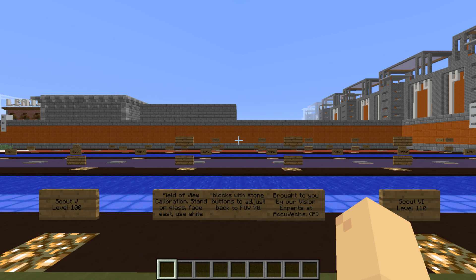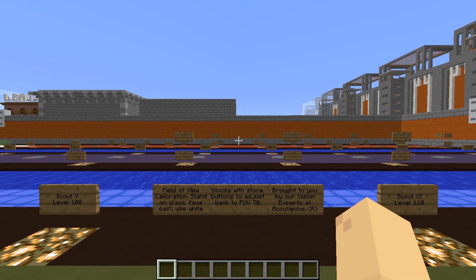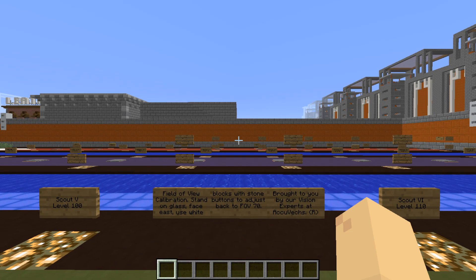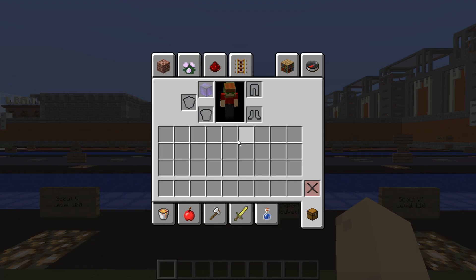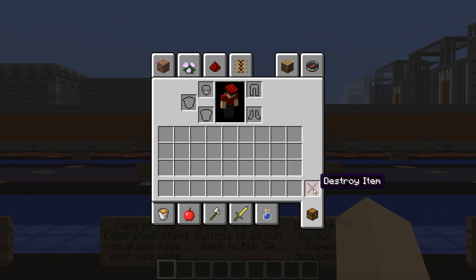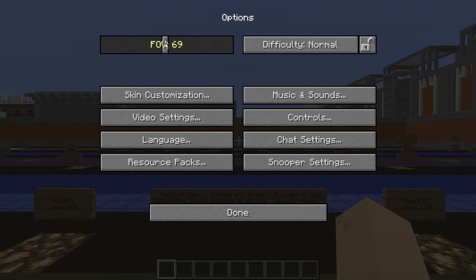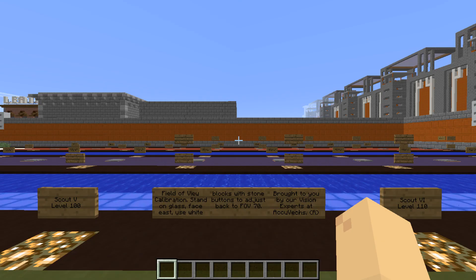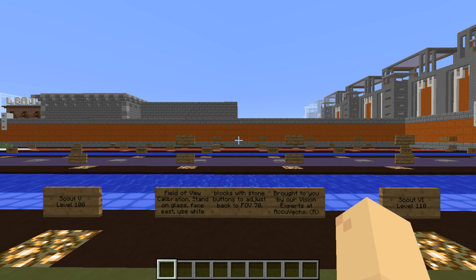And I bet that is back to basically — effectively field of view 70 — because your objective here is to get the stone buttons at the very edge of your screen, like that. So if I get rid of this helmet and go back to FOV 70, you will see — voila — the stone buttons are at the very edge of my screen.